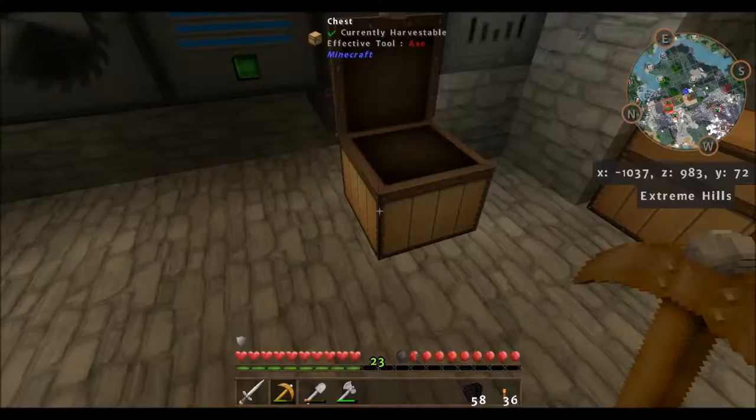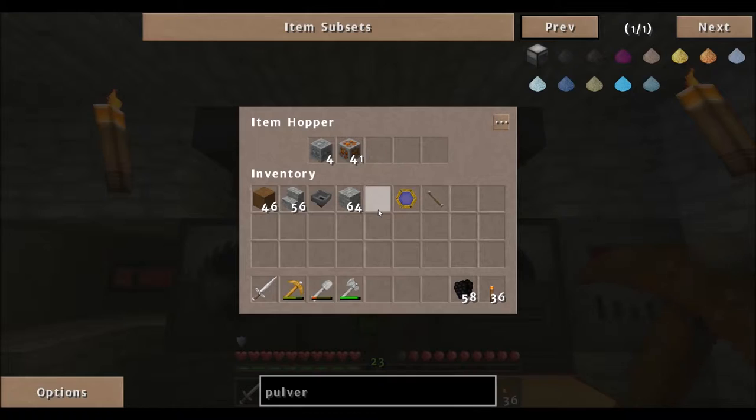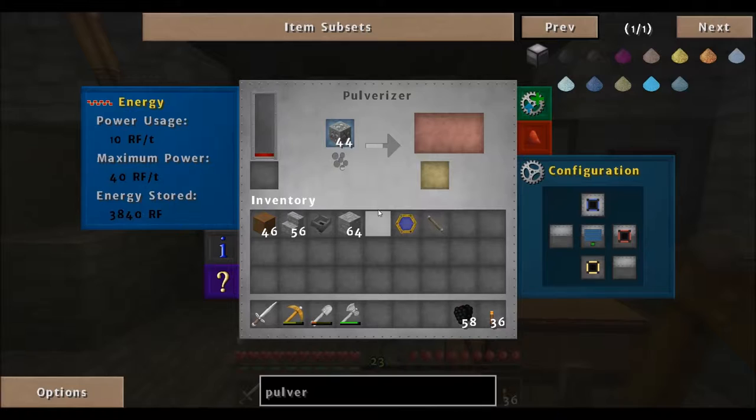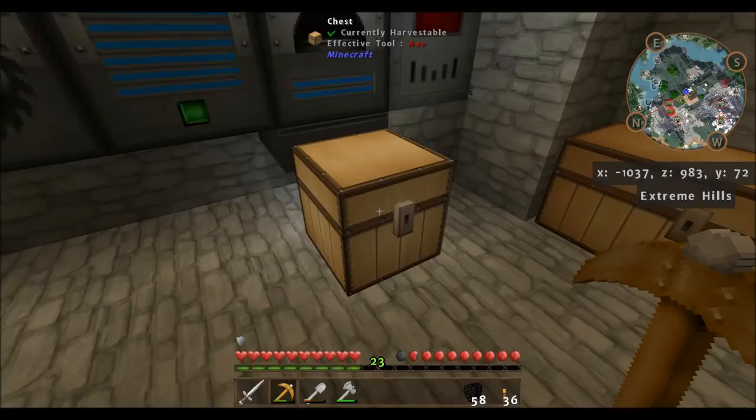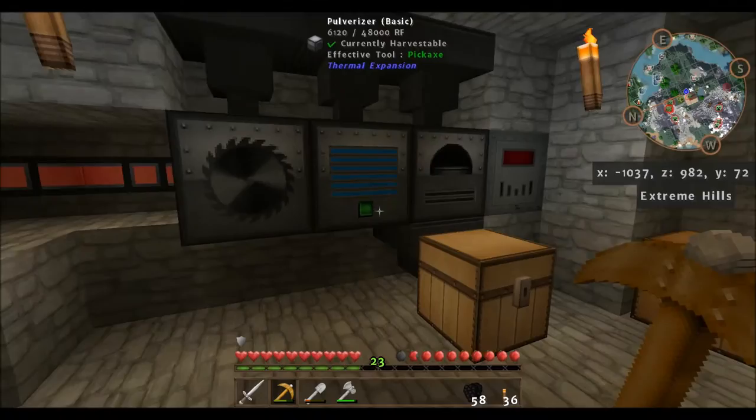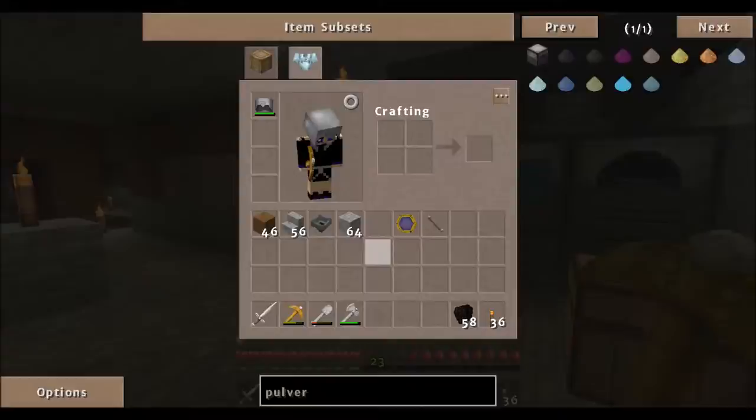This is accepting - so anything I put in there will go into the furnace, anything that goes in here will get smelted and then go into the furnace. You get double ores when you pulverize - any ores you get, you get two for every one, so that's nice. I've got to do some wood cutting.